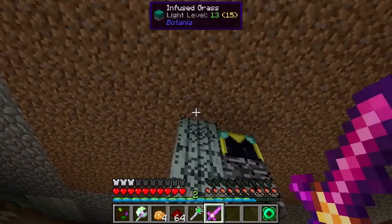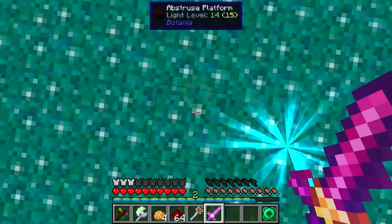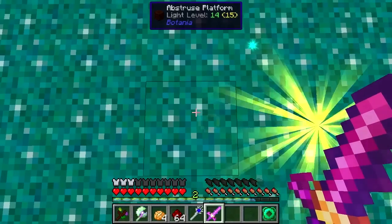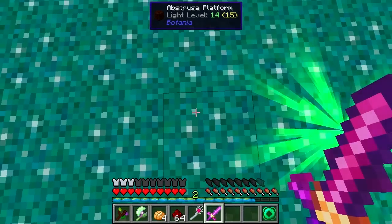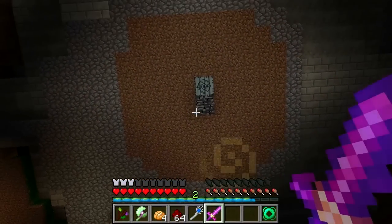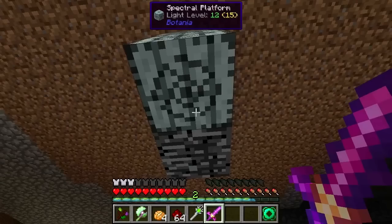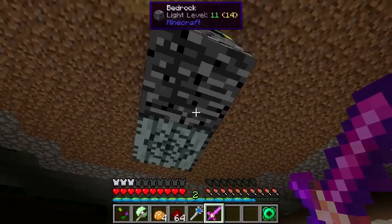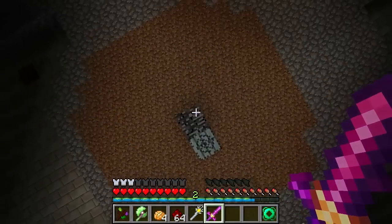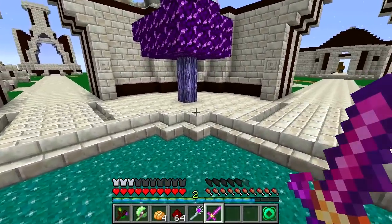I've got some spectral platforms here. When I go down this one - which is an abstruse platform - I can press shift. But if I went through another abstruse platform I would have to press shift again, and if I do press shift I'll fall directly down. I want to make a bit of a roof here so it doesn't look as bad - keep the bedrock shown but just tidy it up a bit.